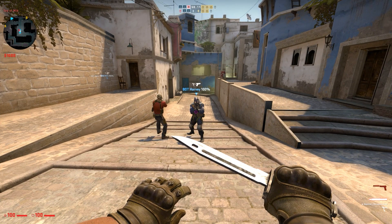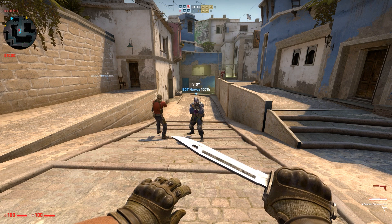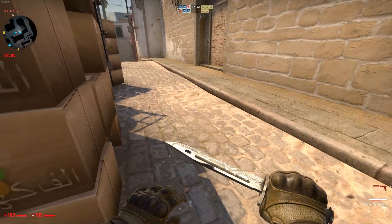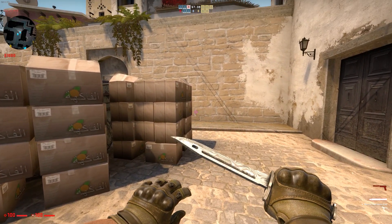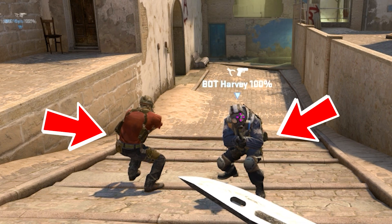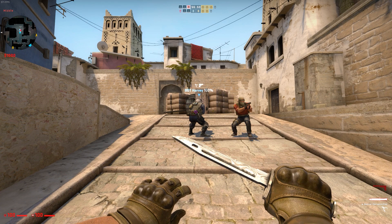Tip number 2 is that when you crouch, your view model actually becomes bigger on the left side. This is a really interesting thing to note because when you're peeking corners — for example, mid boxes on Mirage — if you stand behind those boxes and crouch, thinking the enemy team cannot see you, they could actually potentially see you sticking out from the side without you even knowing. Taking a look at these spots, when the CT player crouches, you can see his body expands on the left side — he's leaning a lot more out to the left.